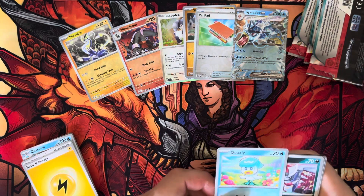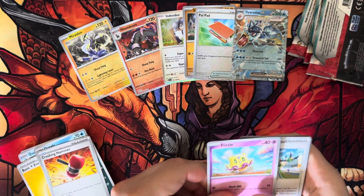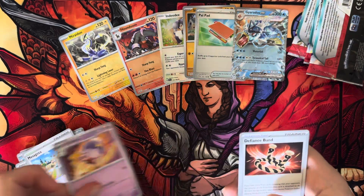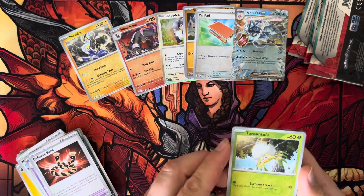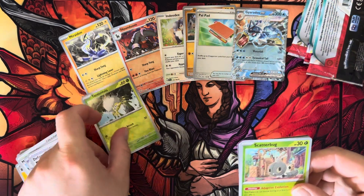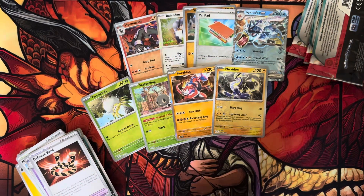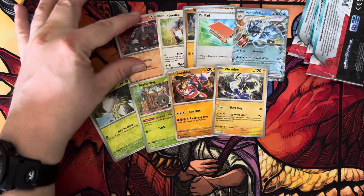Moment of truth here. We got a Quaxly, a Ponniard, Crushing Hammer — that's pretty good. We got a Flittle, Megagoza, Drifblim, Defiance Band. Tarutula — the one interesting spider Pokemon. We got a Scatterbug. Oh, Corallon! Oh my God, we got both legendaries now! That is sick. I didn't get an extra Gyarados but that's okay — these are some pretty awesome pulls, you guys.